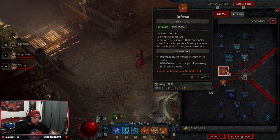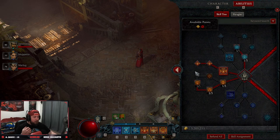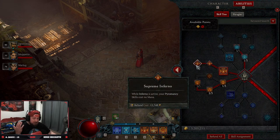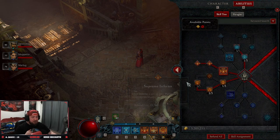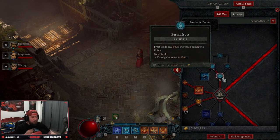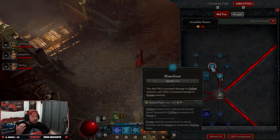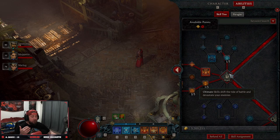Coming down to ultimate skills, we're taking Inferno into Supreme Inferno. This allows us to group mobs up, freeze them, and then spam unlimited Firewalls for a short time, because while it's active our mastery skills cost no mana. Then we're taking one point into Permafrost — that's just to get to Hoarfrost. Hoarfrost gives 9% increased damage to chilled enemies and 18% increased damage to frozen enemies, so when we freeze with Frost Nova we get a huge damage boost.